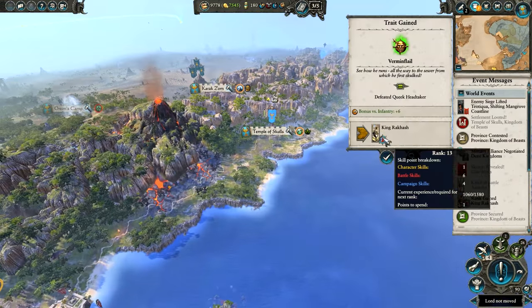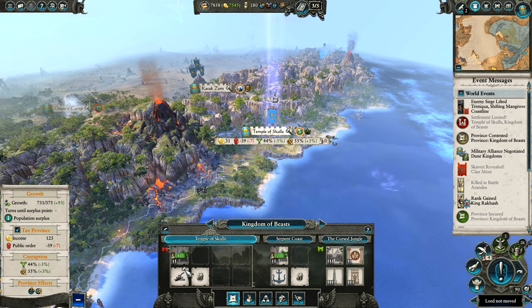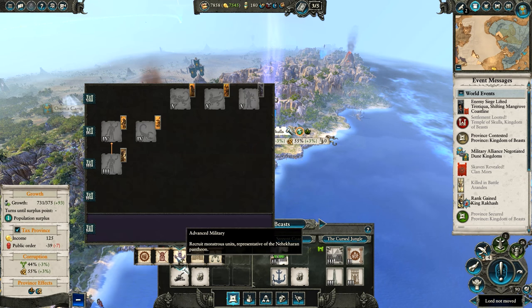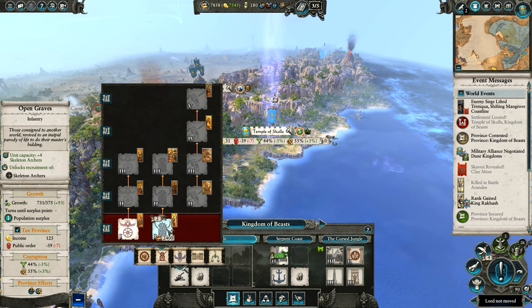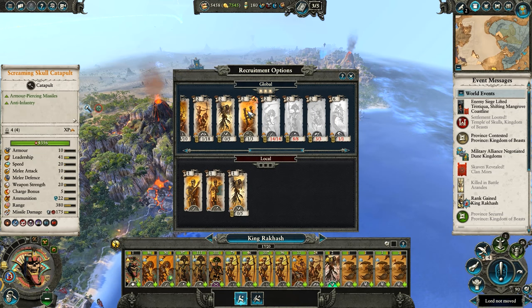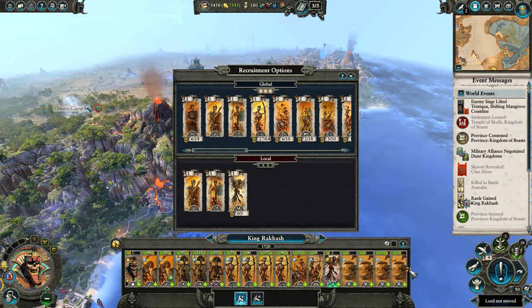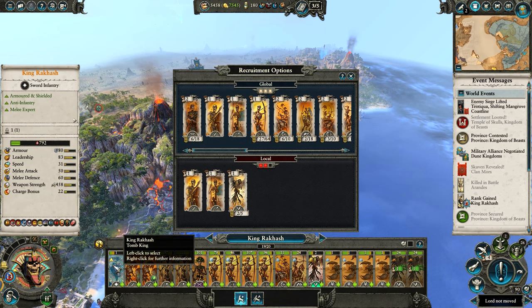Let's level that up, and I don't need the obelisk here. We'll go towards the open graves and re-recruit this turn. I want the Screaming Skull Catapult back, but that's going to take five turns — okay, I'll just go for a couple of Carrion for now and replace them later on.